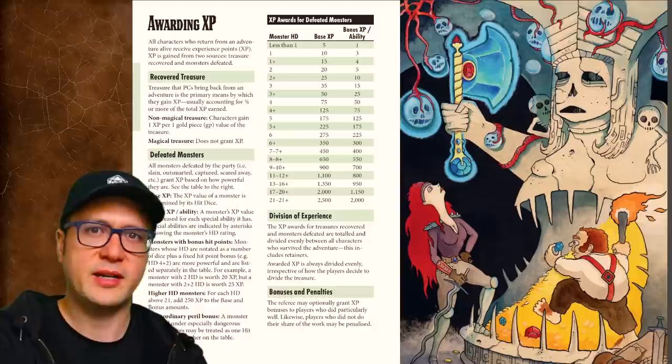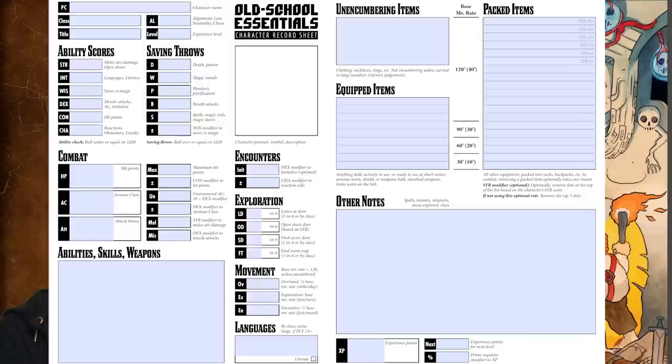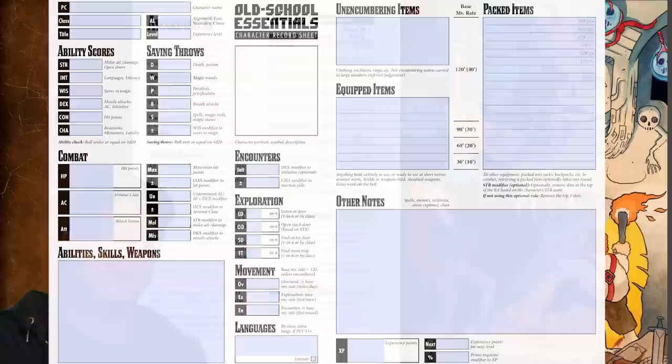Let's take a look at the character sheet. Nowhere on this sheet does it have a space to write down your character's needs, motivations, or goals. It's really just a register of abilities, maladies, gear, and possessions. Your motivation is implied very clearly through this treasure-as-XP rule, though — you are meant to find and acquire loot, at least on the face of it.